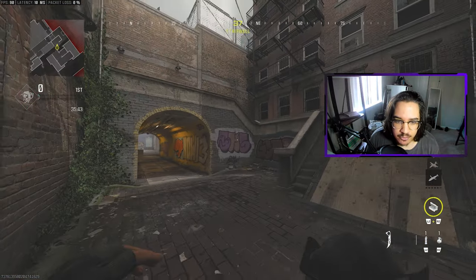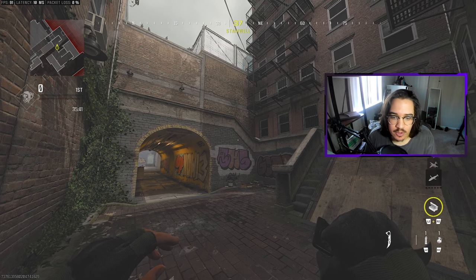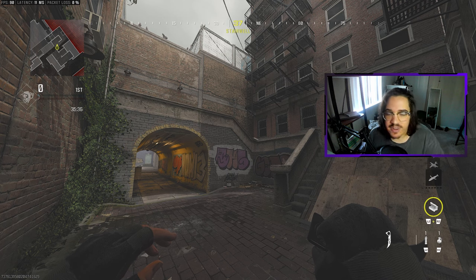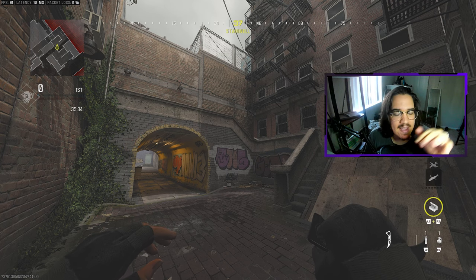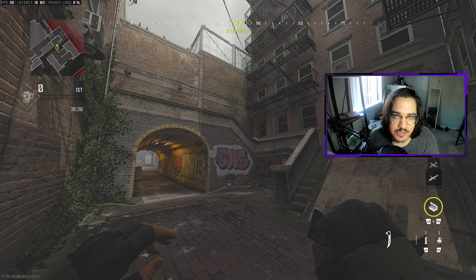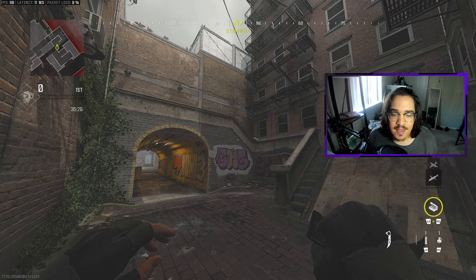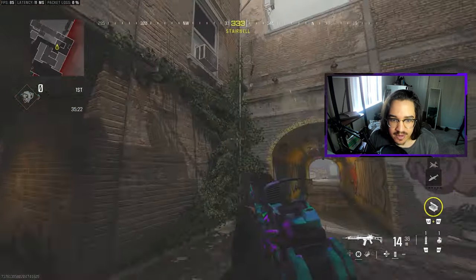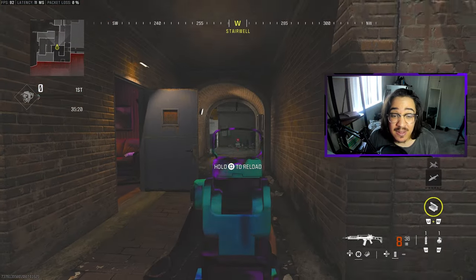As we leave Barbershop, we probably have the most important callout of all. I've heard Bridge, Bridge Stairs, L Stairs, U Stairs, G Stairs — I've heard so many callouts for these stairs. They're very important, so just make sure you and your team decide what these stairs are called. That said, if we call it L Stairs, we would obviously call this Tunnel, L Stairs, and then this right here would be L Cut.